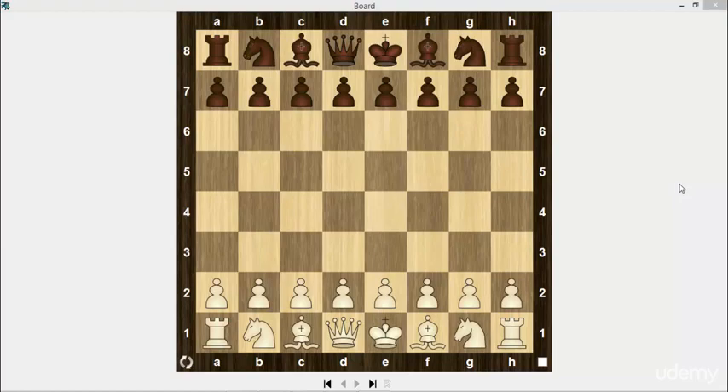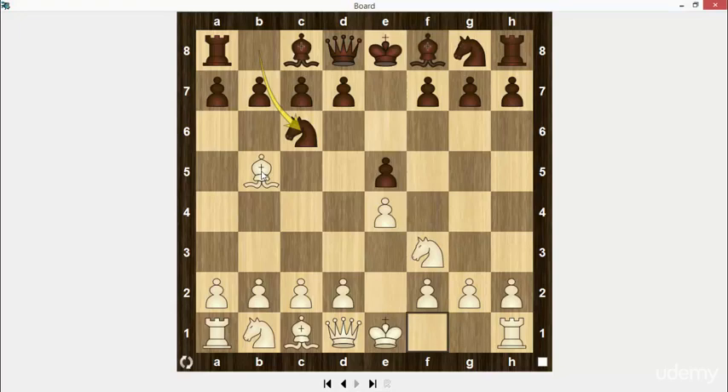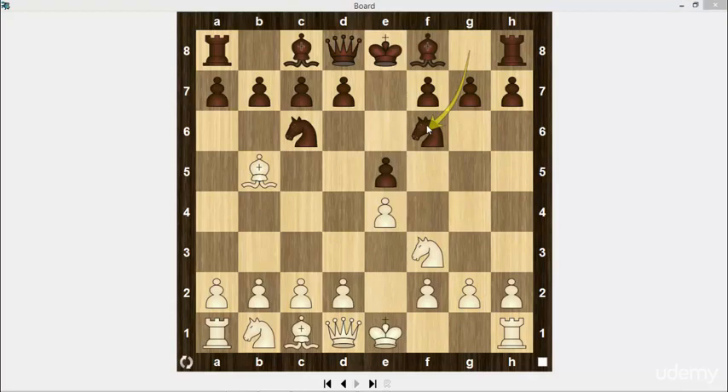e4, e5, knight f3, knight c6 — this is the most popular move. If you play e4 and would like to get advantage but don't want to play bishop b5 because of knight f6 and the Berlin Defense, I would recommend to play bishop c4.